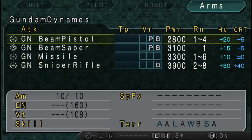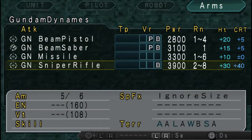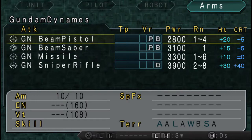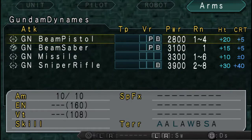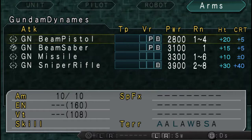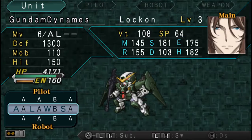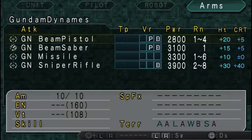These weapons are reasonably powerful, which is nice. The Dynamis even has some reasonable post-move attacks, including a one-to-four range attack, which is pretty good for a sniper mech's post-move.